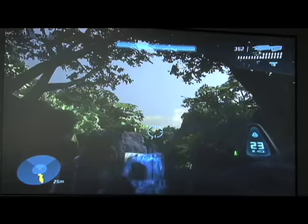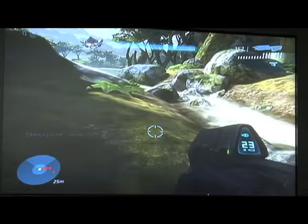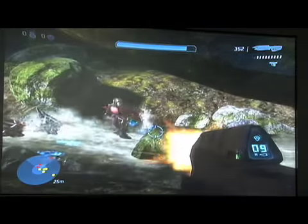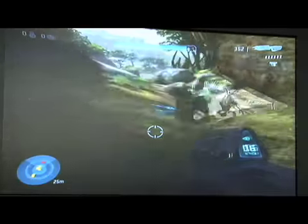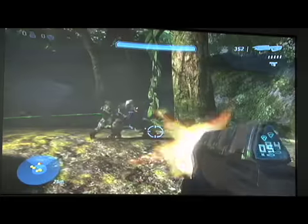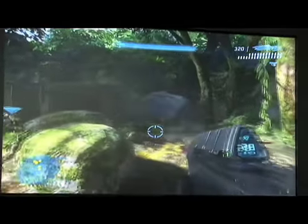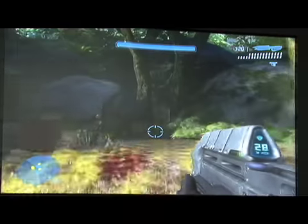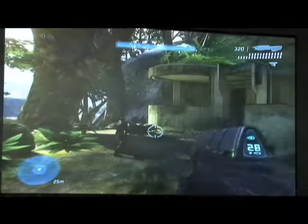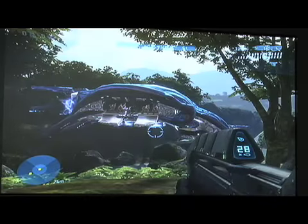We have some enemies approaching here on top — they're going to be dropping in. Here we're coming to a clearing, and you can see a bad guy right there, and they're going to be everywhere. Along with our nice guns, we have some grenades that we can throw. A lot of ways to get these guys, and here we have some nasty arrivals jumping off the ship.